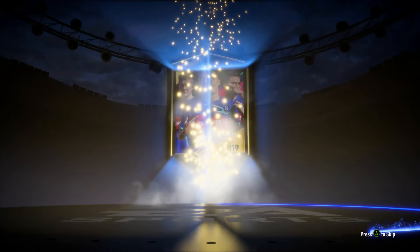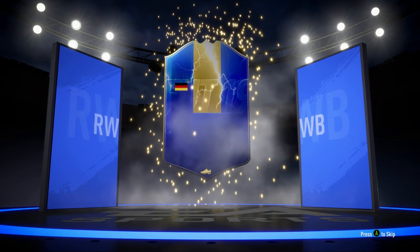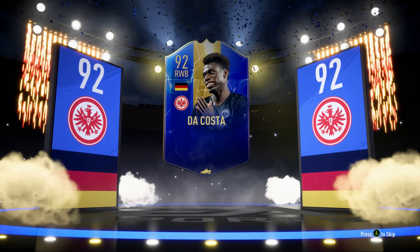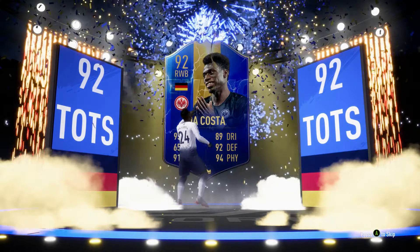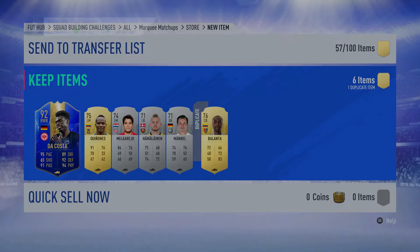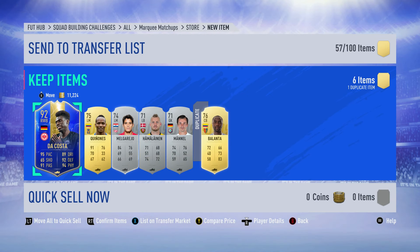It's a walkout! It's a Team of the Season card — a German right wing back, 92 rated. How much do I reckon these are worth? Probably not a great deal to be honest, but let's have a quick look. Maybe 30k if I'm lucky.